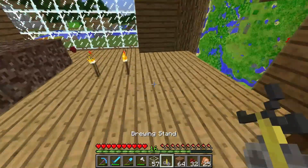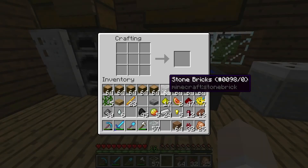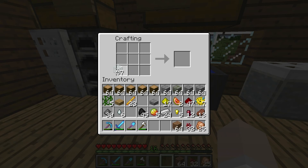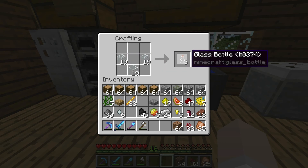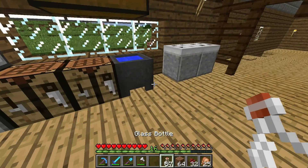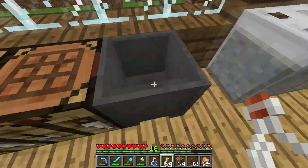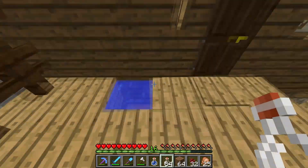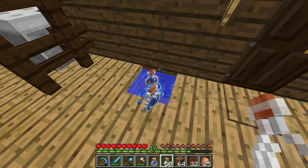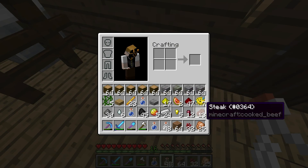I'm just going to place my brewing stand right here in the middle of the living room — that seems like a good place for it. And now we also need to make ourselves some glass bottles to hold our potions. Just place three glass in a V as if you're making a bucket. I'm going to make 19 batches of bottles, which is a total of 57. You can fill the bottles from a cauldron with water, however you can only fill three bottles from that before you empty the cauldron completely. But if you fill them from a water source, you get as many as you can hold.